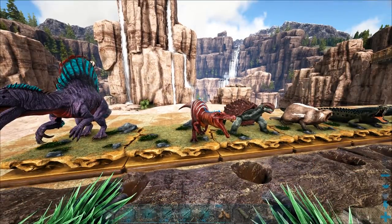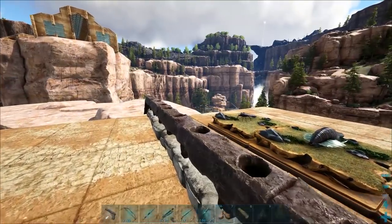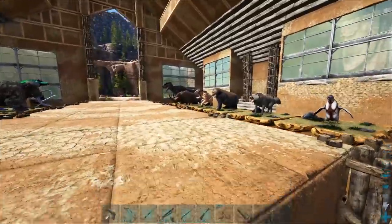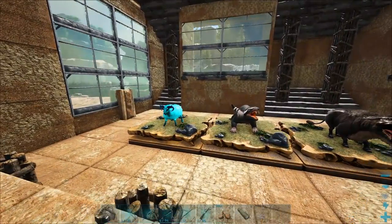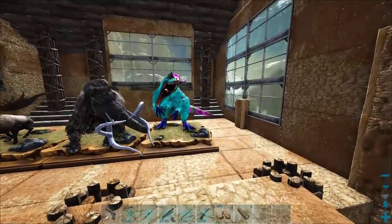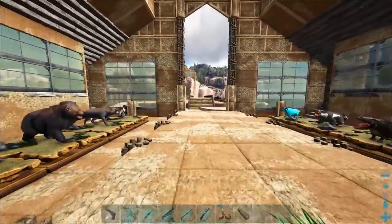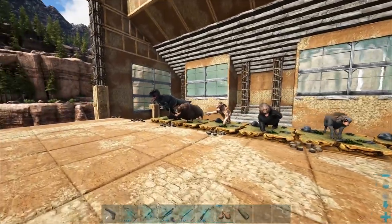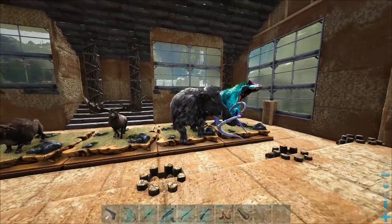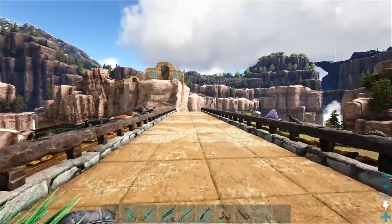Right here we have the new spino and then the baryonyx that we got a little while ago — pretty awesome. Over here I don't think we've really mutated any of these guys yet, though we still need event colors of some of them. I still need to finish this building a little bit more. That's not a mutation — that's an event colored one I want to replace with an actual mutation eventually, and that one cheese gave me I also want to replace with my own creation. We have quite a few creatures to mutate — mammoth mutations are planned at some point soon too.